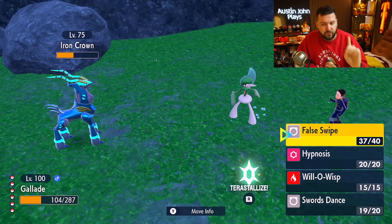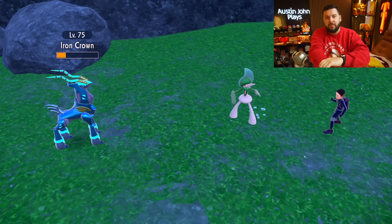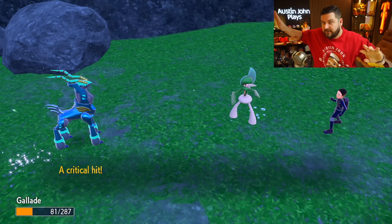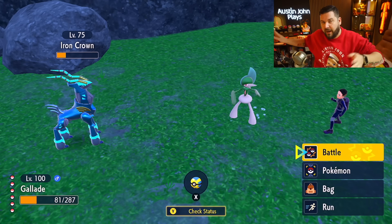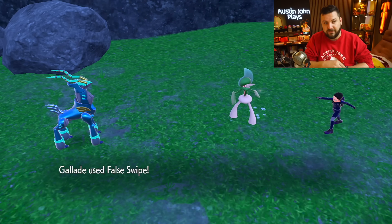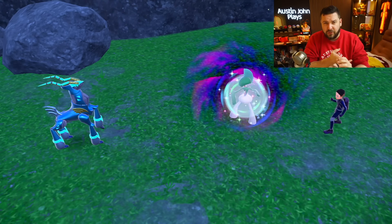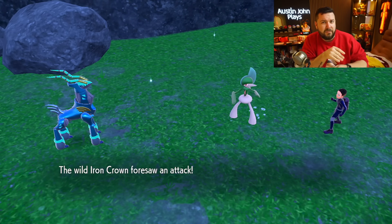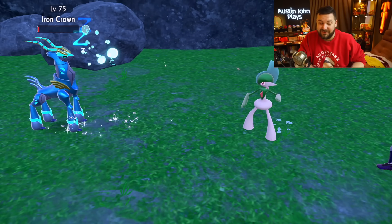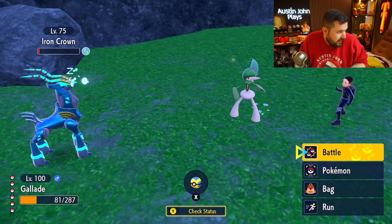Catch rate 10 was introduced in Sword and Shield with Zamazenta and Zacian because they didn't want it as low as 3 but not as high as 25. In this game, your main re-encounterable paradox Pokémon — whether Iron Valiant or Roaring Moon — also have a catch rate of 10. If you bring it down to 1 HP while it's asleep with an Ultra Ball, you're looking at about a 30% catch rate. A Dusk Ball if it's nighttime or in a cave would be higher, and after 10 turns a Timer Ball becomes strong.